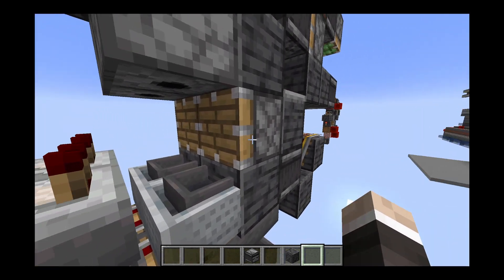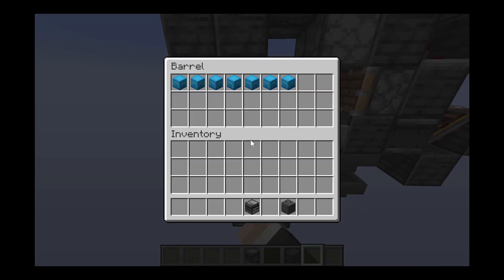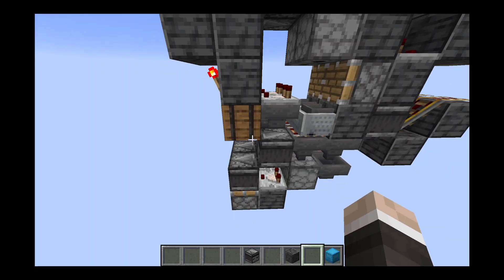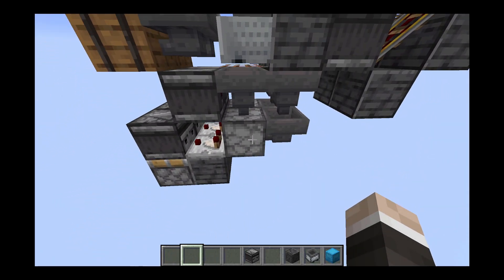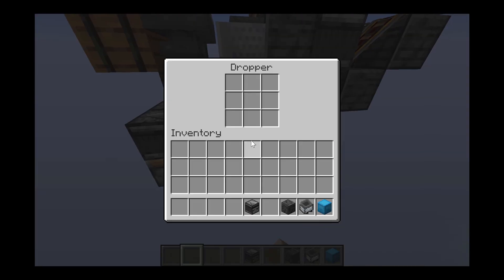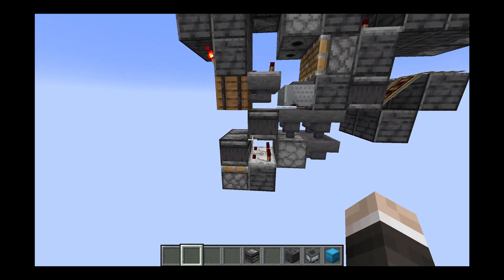When this piston is extended and the hopper minecarts are off, it is able to push your shulker into this hopper, which is then collected into this barrel. The hopper minecart straddles these two hoppers so that both streams of items go into the dropper to be dispensed out for a different contraption — but of course you can hook up whatever you need down here.